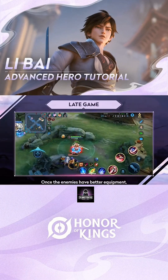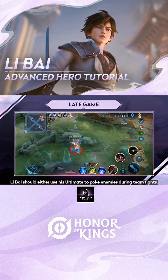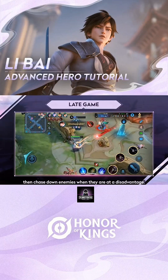Late-game: Once the enemies have better equipment, Levi should either use his ultimate to poke enemies during teamfights or use Skill 1's 2 strikes and Skill 2's sunder to help the team deal more damage, then chase down enemies when they are at a disadvantage.